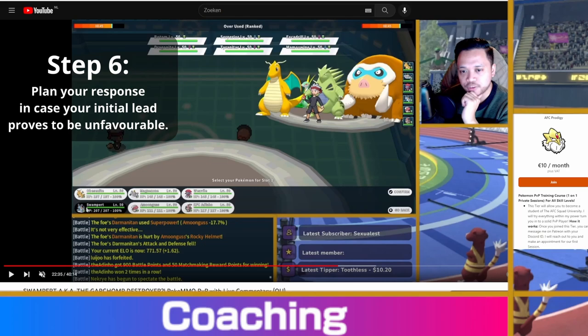Step six: the response in case my initial lead proves unfavorable. We look at how he can punish a Swampert lead — the only way is with Serperior. But in step two we already determined that we have Mandibuzz to come in on Serperior, get in Mandibuzz and U-turn to a favorable situation. As for punishing the Mamoswine lead — my only faster Pokémon is Weavile, but Weavile doesn't KO Mamoswine from full HP, so I cannot go that route. That means I have to go the Swampert route.